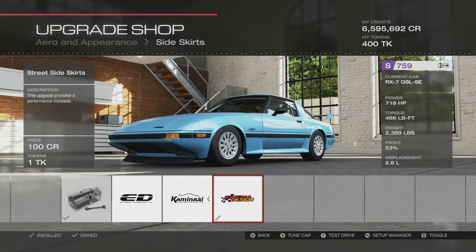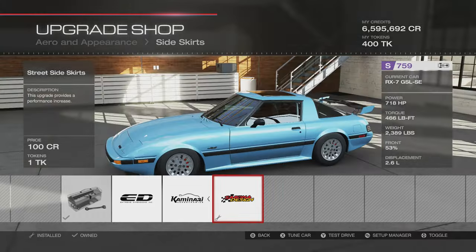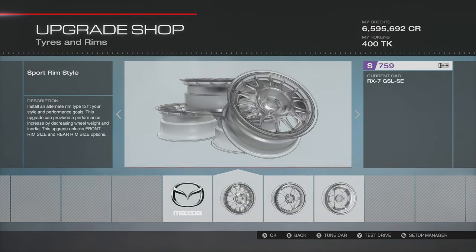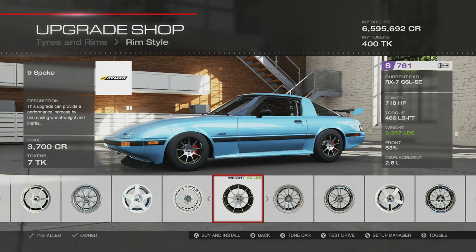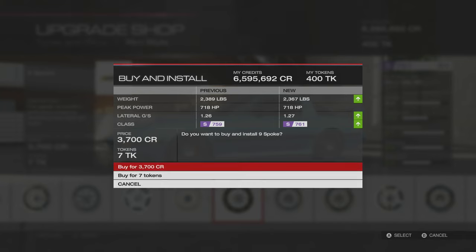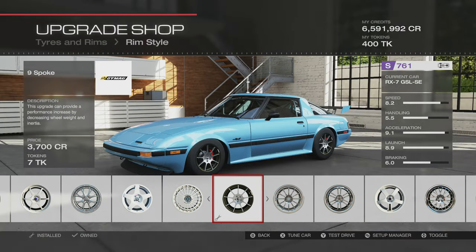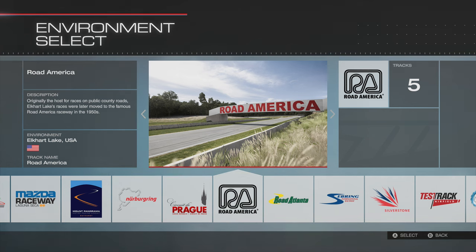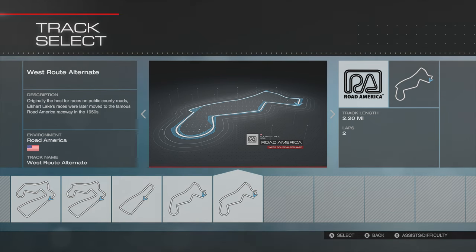So we're sitting at just under 2,400 pounds for this car with 718 horsepower, big race tires, and various aero parts. Oh, we can actually get a little bit more PI out of it — I keep forgetting about wheels. Dimags are the lightest wheels. I never remember about wheels when it comes to car building — I always forget because you can save an awful lot of weight. I think it's 22 pounds saved, which is pretty hefty when you're fine-tuning a car.